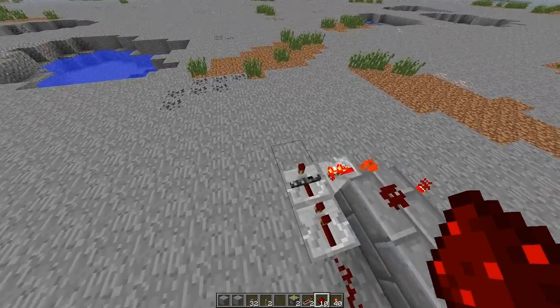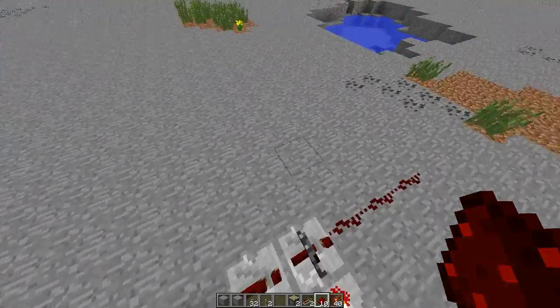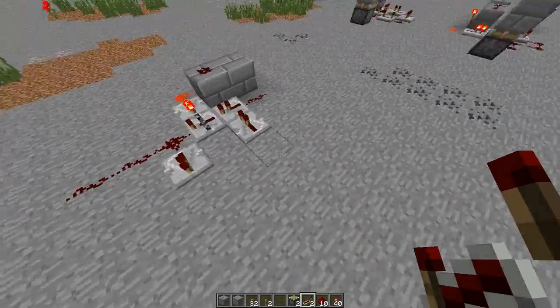Then we're gonna place redstone here, redstone on top of the block where the torch is. This is going to be our output, and we have to bring a signal back to this first repeater.